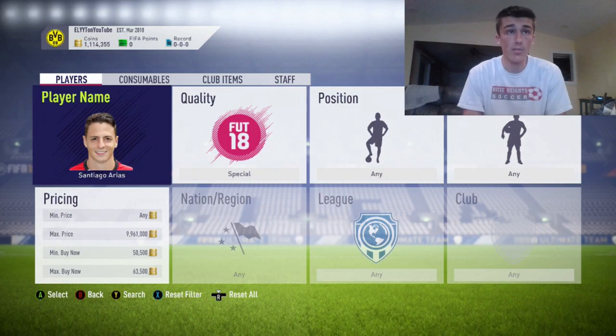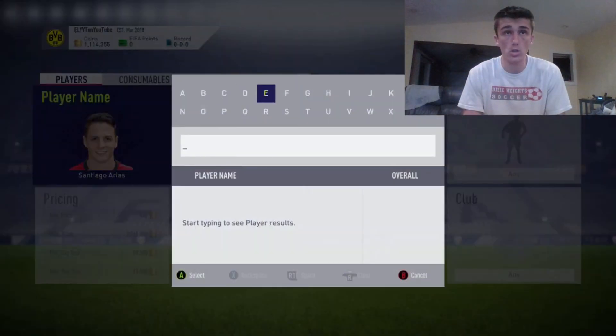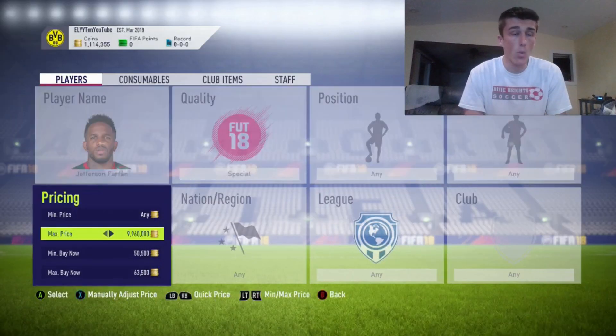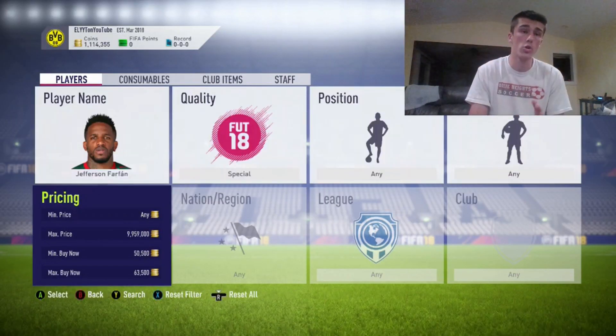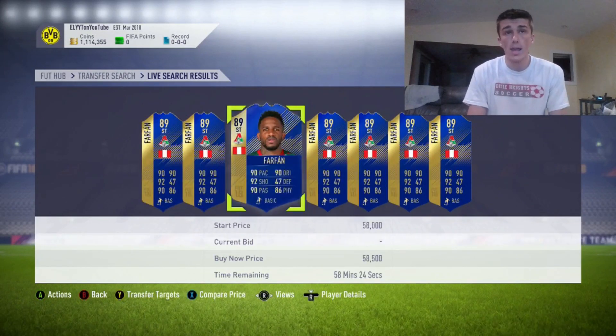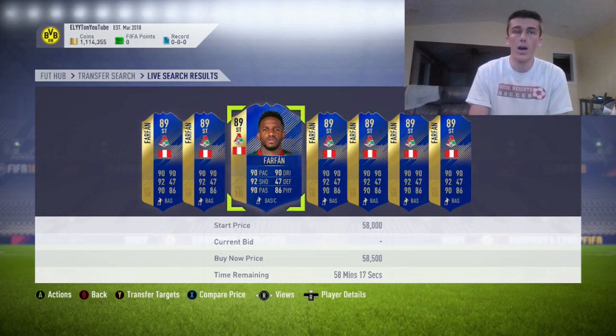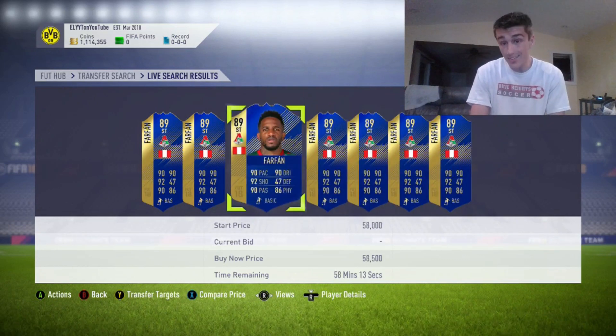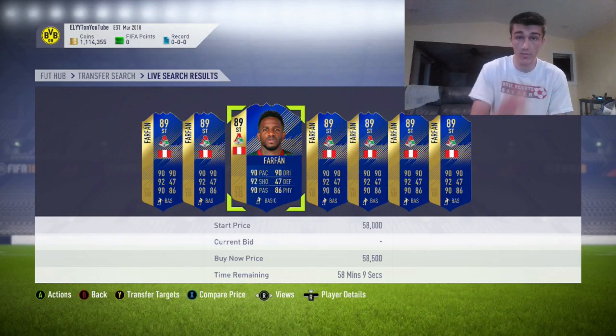If this video does help you guys out make sure to drop a like on it and subscribe to the channel if you're new. Right now we are looking at a couple of the new team of the season cards. Jefferson Farfan is one of them and I like this card only for the fact that it is a really OP card — not because it gets good links — but it is a cheap team of the season card and it's high rated.